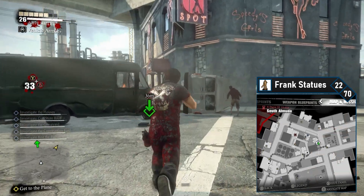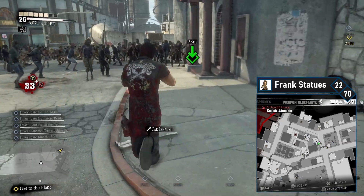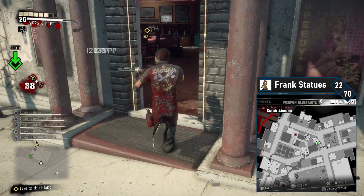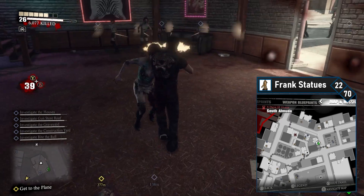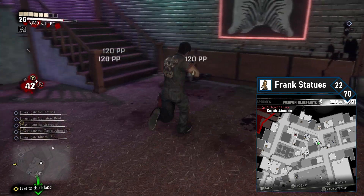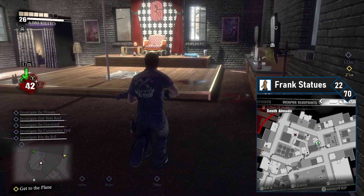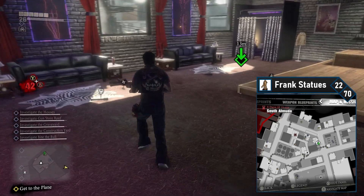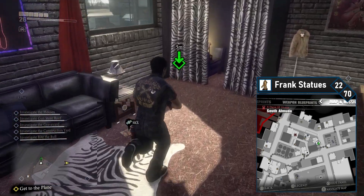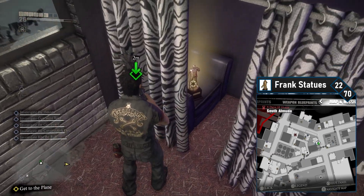Frank 22 is in the G-Spot Strip Club on the north side of South Almuda. Double back past the power plant and head left onto the main street, continuing forward until you can see the G-Spot on the left side. Enter it, clear the zombies, and head upstairs. This Frank statue is concealed in a semi-private booth — it's really annoying to grab because of the positioning, but make sure to grab it before moving on.